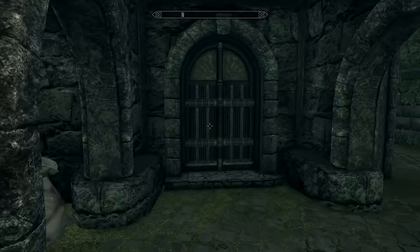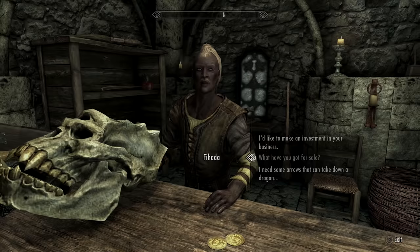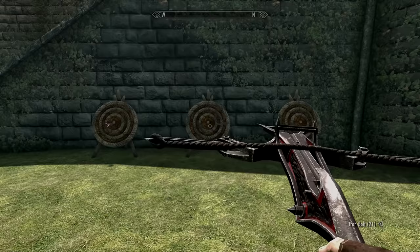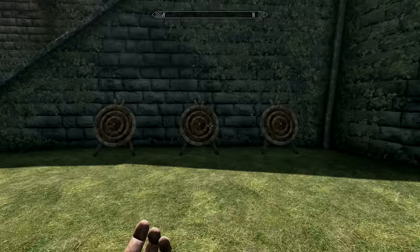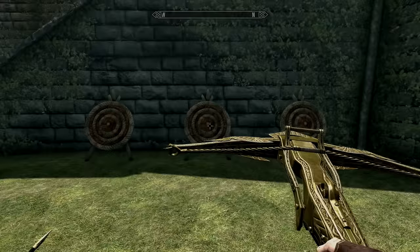For the extended crossbows pack, head to the Fletcher inside Solitude. There's also a merchant in the Dawnguard questline that sells a variety of crossbows — from silver to iron to faction-specific ones. You can also buy different bolts from him, and if you come back after two days he'll have a fresh supply, which is great if you're trying to complete a full set.